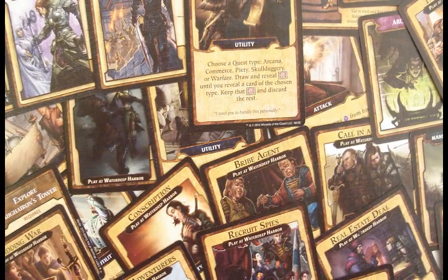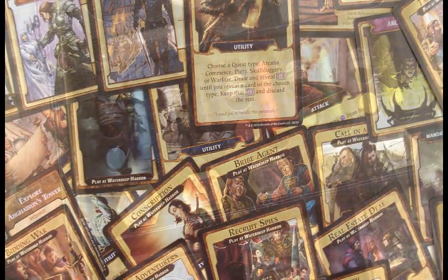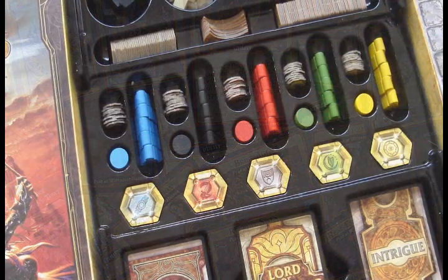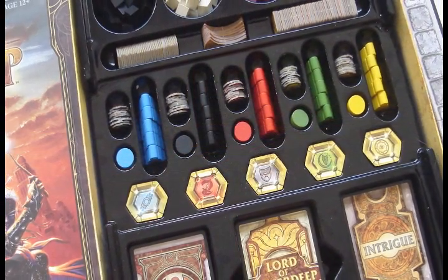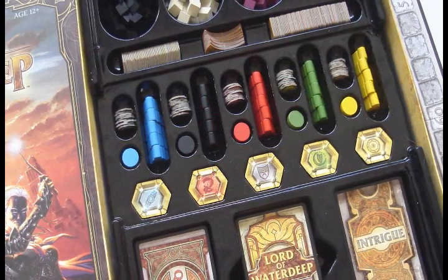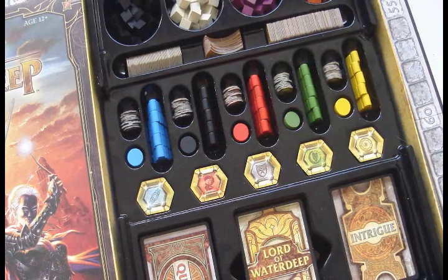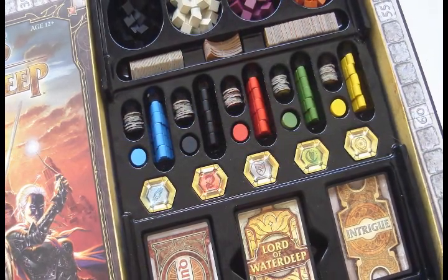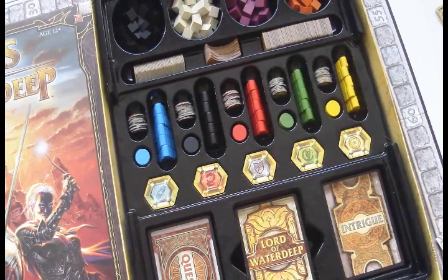My point for bringing the buildings up is that each game will not have a totally fresh feel. The buildings generally offer more attractive options than those printed on the board, but it's not like a new building comes out and suddenly the game changes drastically. There are a few really, really cool buildings in the game that are quite different, but I would have liked to have seen more variation in the different styles of actions that are offered by the buildings.